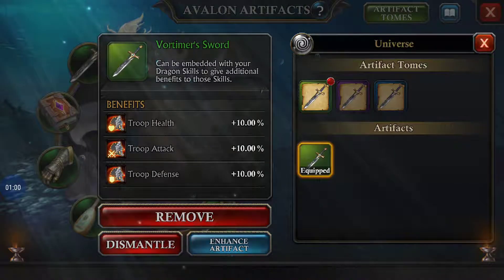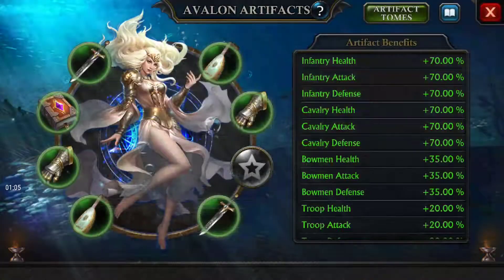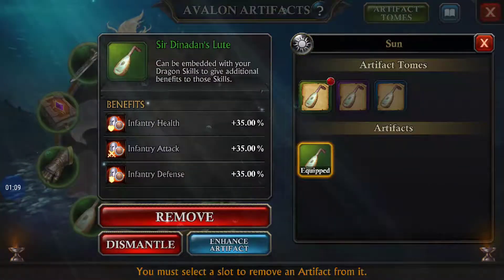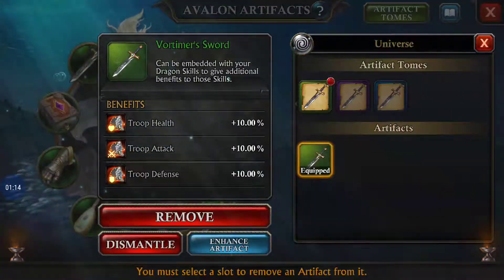The stats include troop health, attack, and defense. Then by troop type: bowman, cavalry, infantry. And it's the same on this side — infantry, cavalry, troop.